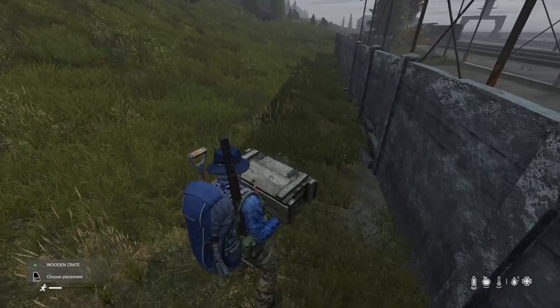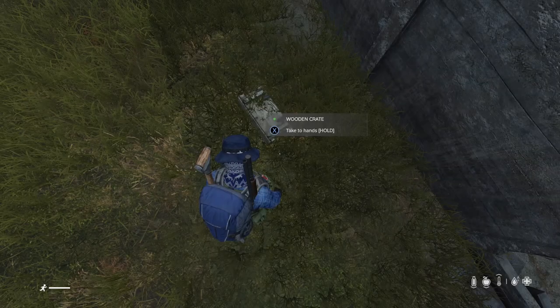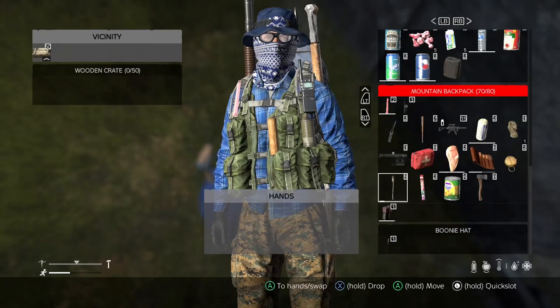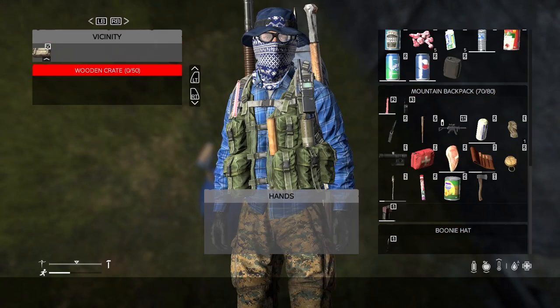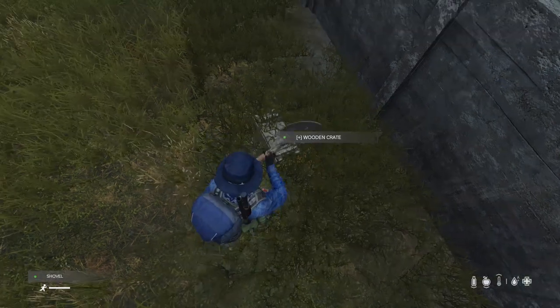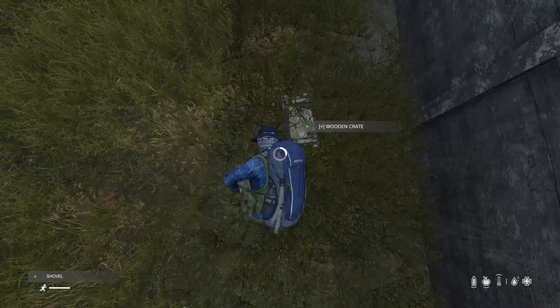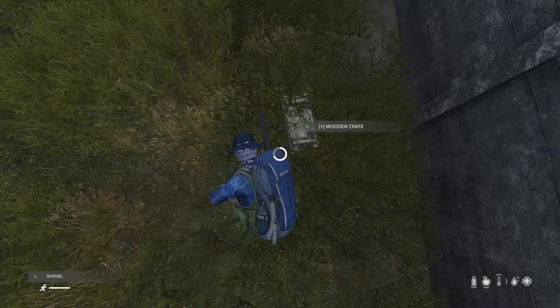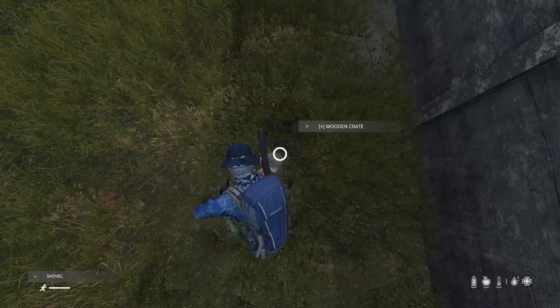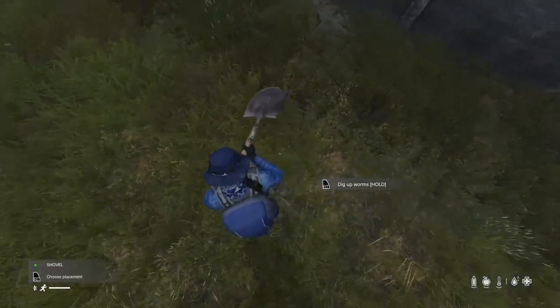Now find yourself a sneaky hiding spot and place the wooden box on the ground. Drag the items that you'd like to stash for later into the box. Grabbing your shovel and looking at the box, you will be able to bury it. It takes two weeks for buried items to despawn.